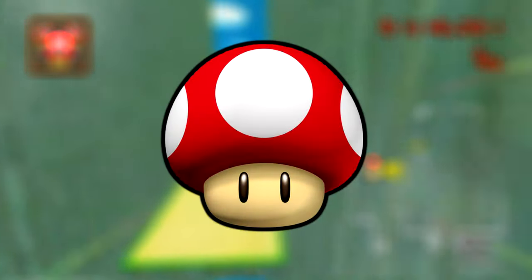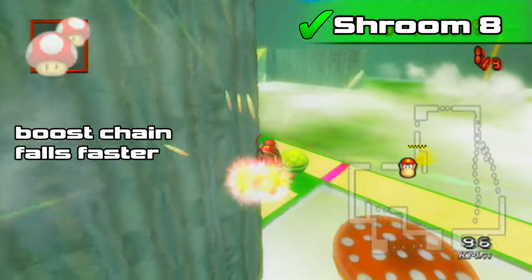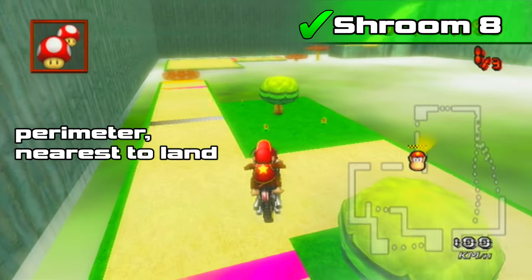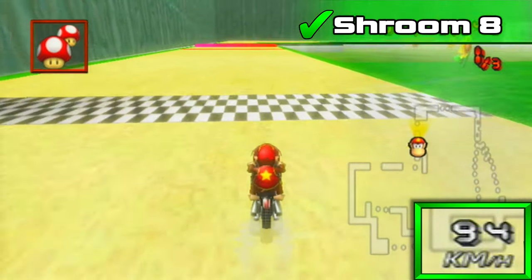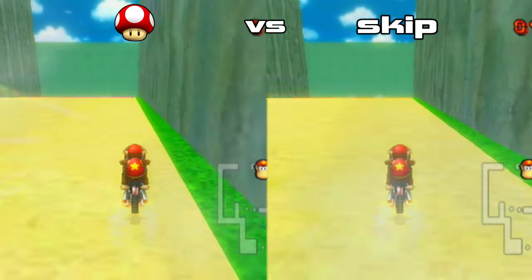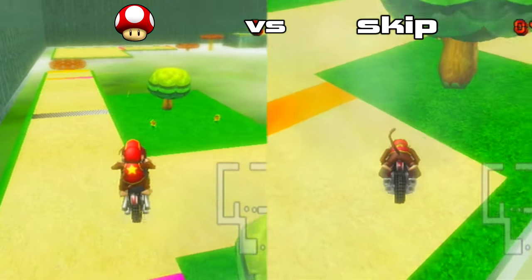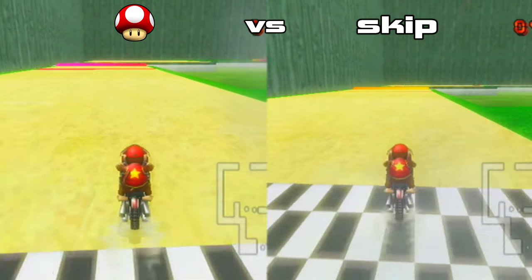Mushroom Skip 3 is considerably risky, but with a shroom you can save more time by chaining it with the ramp boost using the perimeter. Wheelie at touchdown to stop 100 airspeed from decelerating past its max. If you have a shroom, use it in place of the mushroom skip to get a similar result with much less perfection requirement and risk.